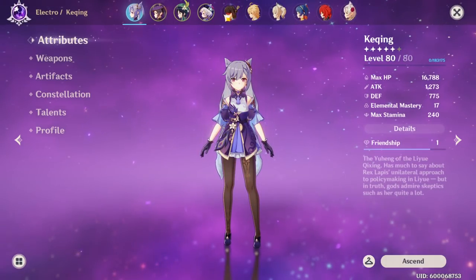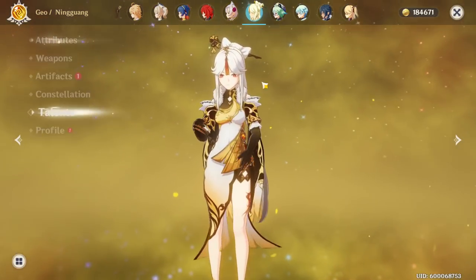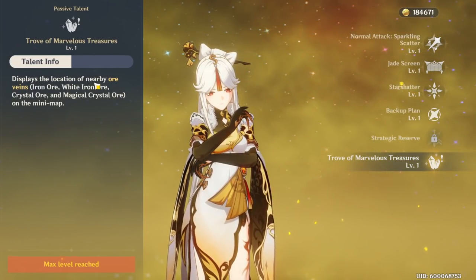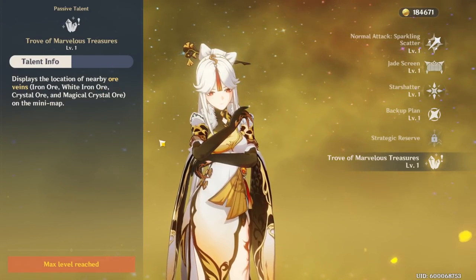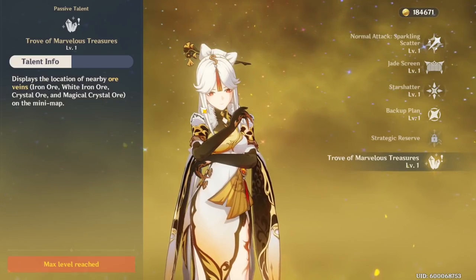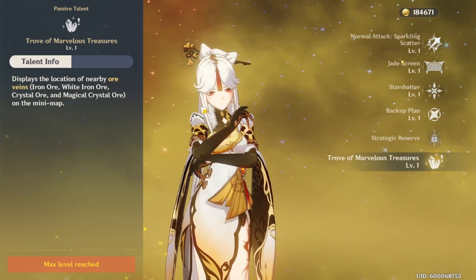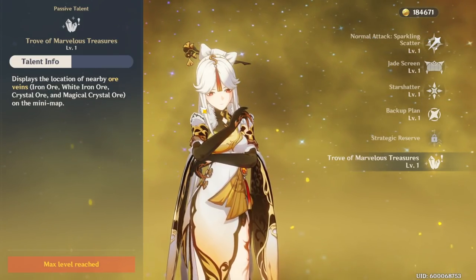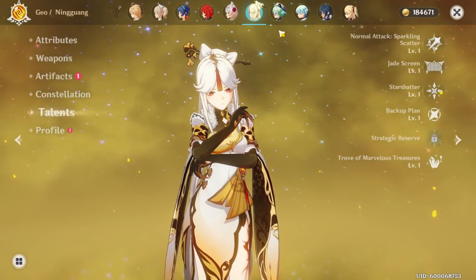On top of Keqing, there are characters like Ningguang. Ningguang is very very useful because she has a passive that displays the location of nearby ore — meaning iron ore, white iron ore, crystal ore, and magical crystal ore. This is very very useful if you're trying to craft a weapon at the blacksmith. You can use Ningguang to go around and it'll literally just show ore on your mini map, then you'll be able to go mine that ore and keep going about your business.